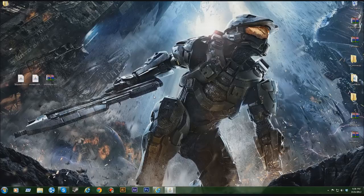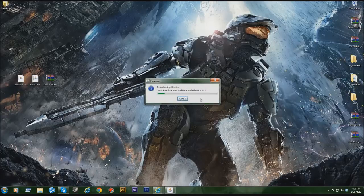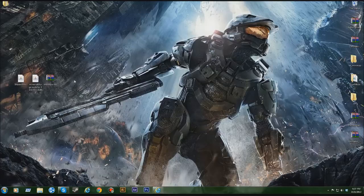After it loads, Minecraft Forge will show three options: Install Client, Install Server, and Extract. Make sure 'Install Client' is selected, then press OK. It won't take long to finish. Now that Forge is installed, we can move on.